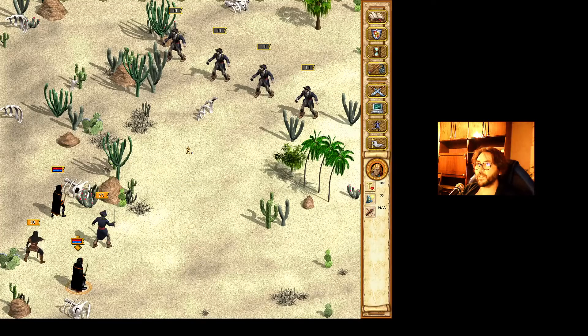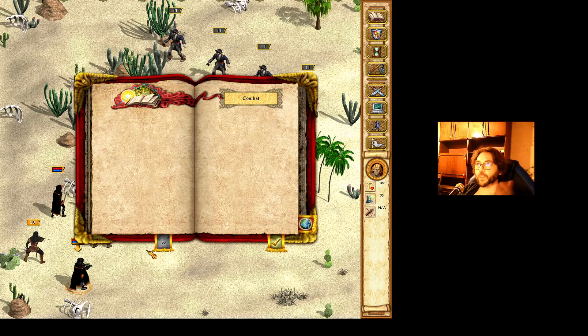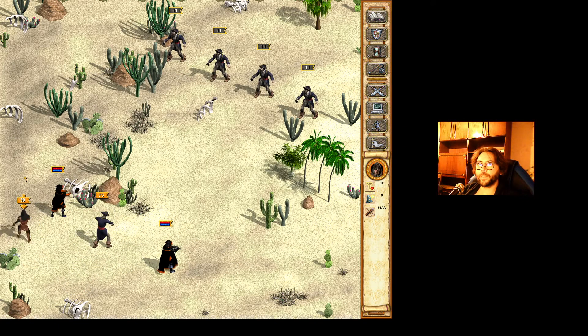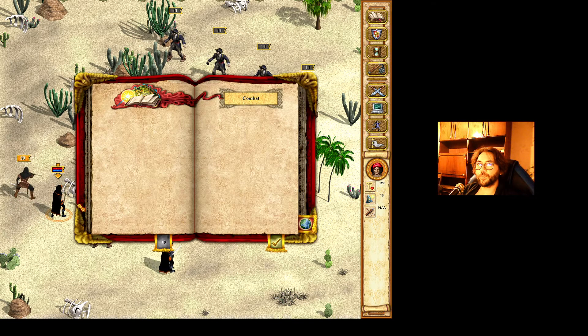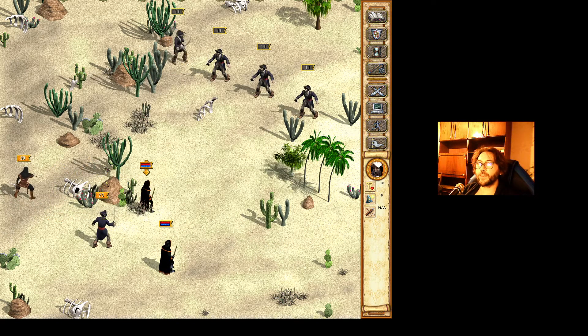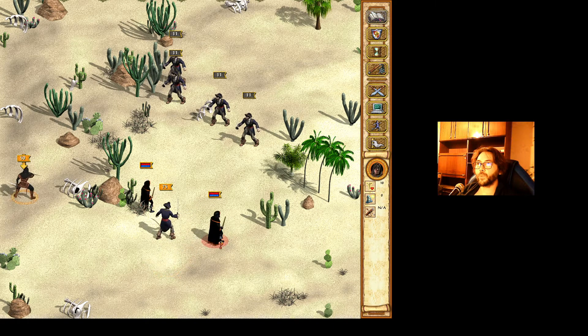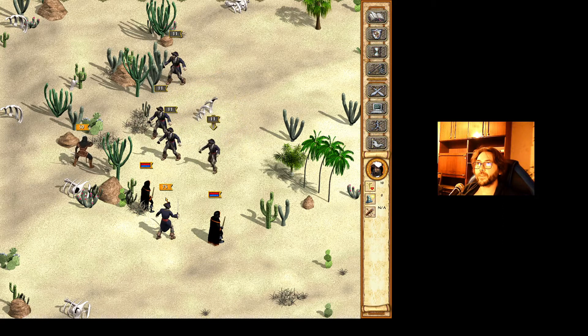No spells, nothing. Let's spread the units. What I can tell is that I have to keep my pirates alive, because they have abilities to fight on the water.